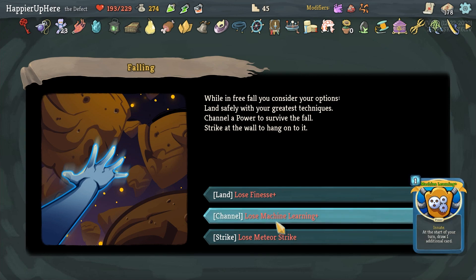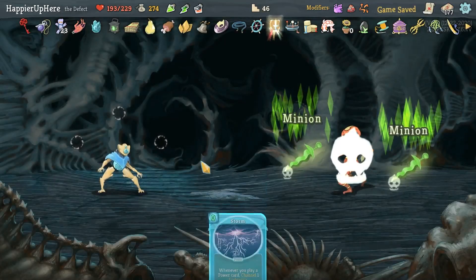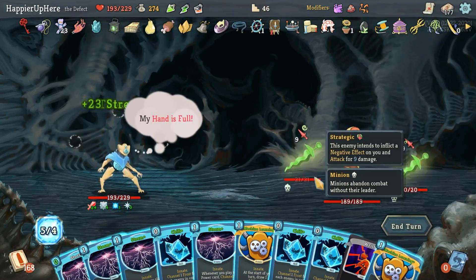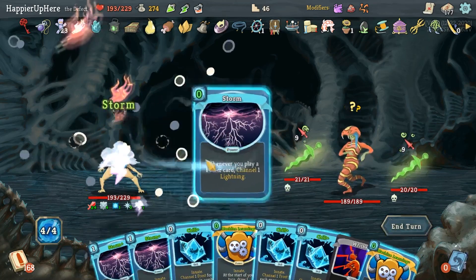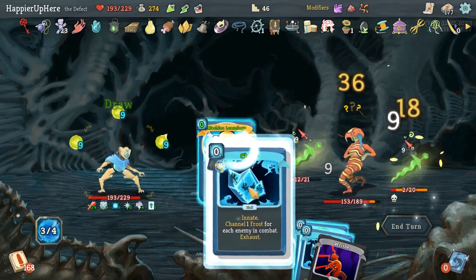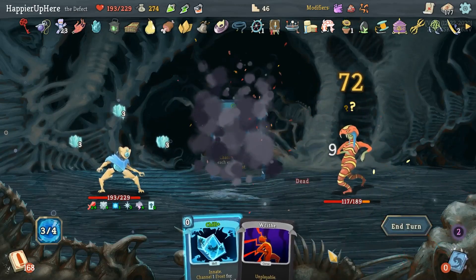Losing one of the upgraded Machine Learnings - I already have too many. I'm totally willing to accept losing one of 174 cards, 178 cards. Here again, going to do these Storms - one, two, three, four - and the Machine Learnings and then the Chills.